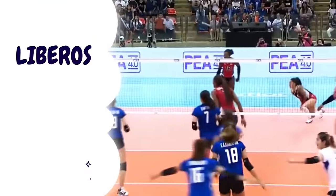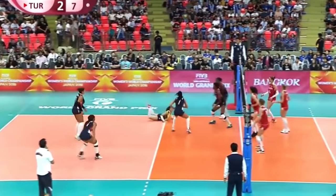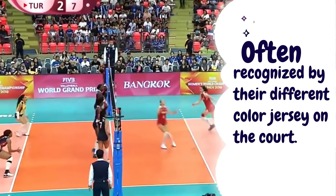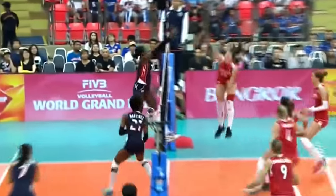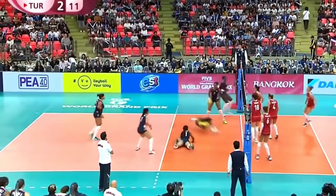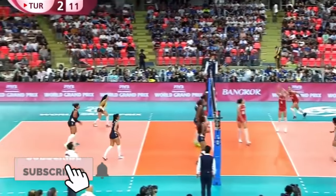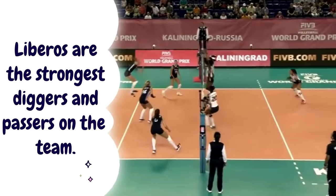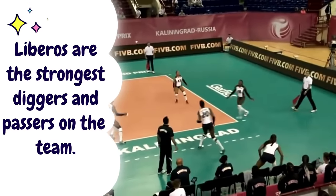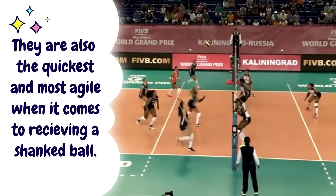The libero — or 'libro' — is the position that plays back row only. They wear a different color shirt and can enter and exit the game without subbing out. They mainly play for the middle blockers, since the middle blockers' main job is blocking. Liberos are the best passers and defenders on the court — when they say they get everything up, they mean it. They also need to know how to set to assist if the setter calls for help. If you want to be a libero, work on your agility and ball-receiving skills.